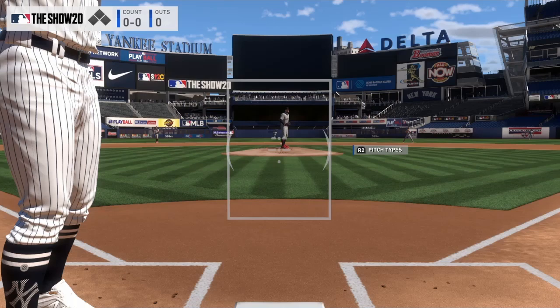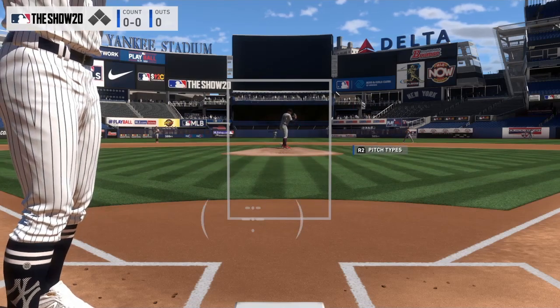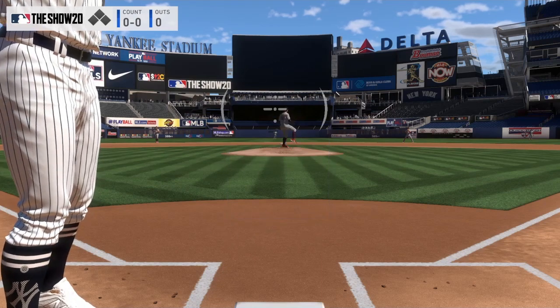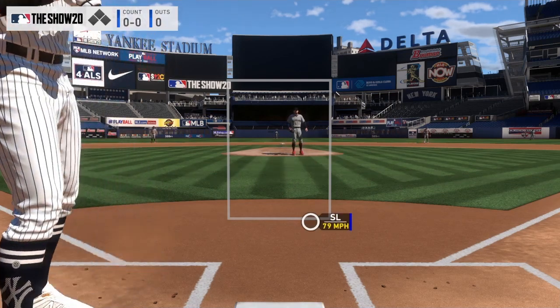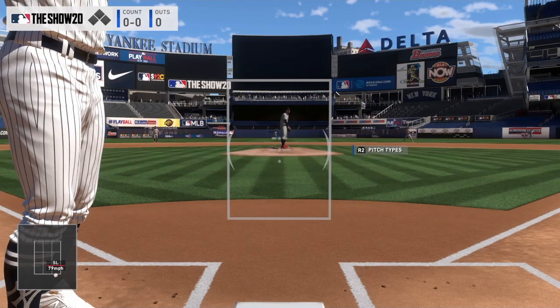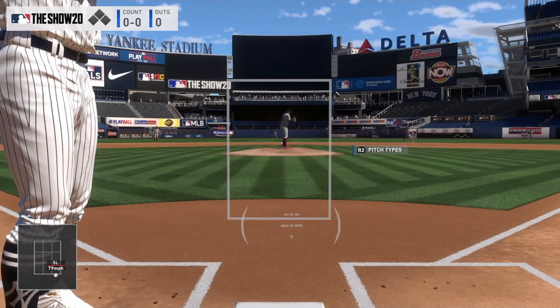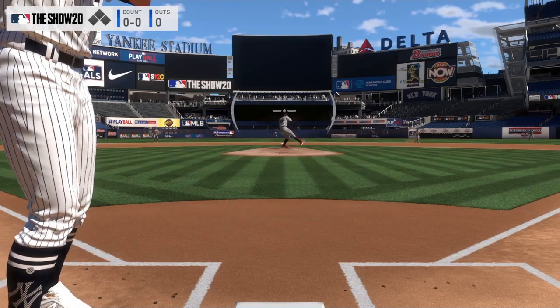So we're going to start here. What I suggest doing is starting at the top of the zone. Everyone is different, but I figure starting at the top and moving down is faster. What you want to do is just follow the pitch down. I track that all the way from up here, all the way down. It was not a strike, so I did not swing. If it's a strike, you swing. It's not very complicated, but I've been raking with this PCI.